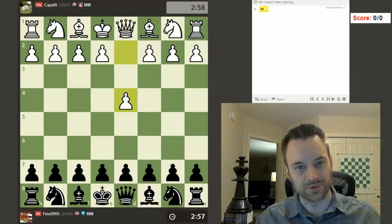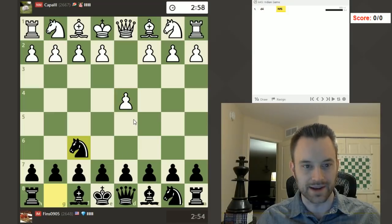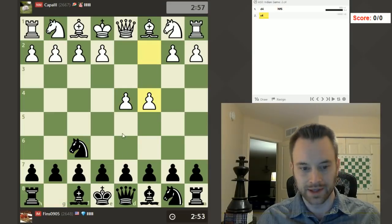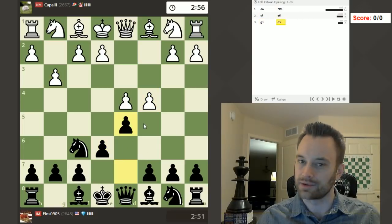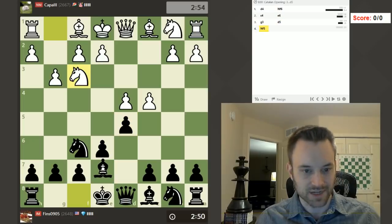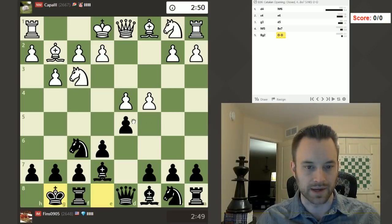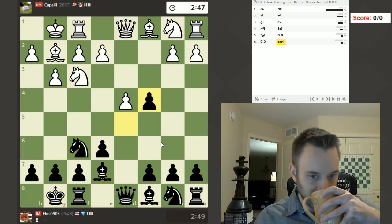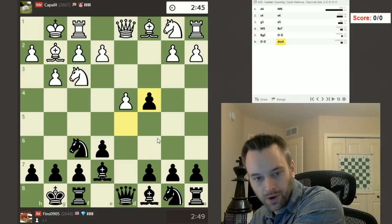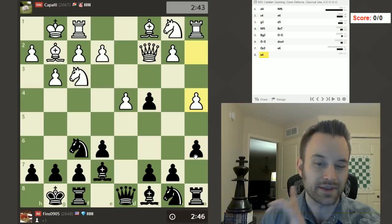Hey guys, this is John and welcome to another Clock as a Weapon video. I'm playing cat ball — let's play. Knight f6 against my opponent's d4, and see what happens. Maybe I'll play a Nimzo complex. I don't really play this too often, a couple times here and there. I do know how to play the Black side of the Catalan, which is the opening that we're in here. White castles, and now I'm going to take on c4.